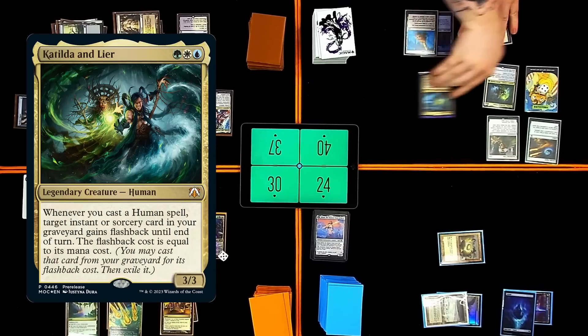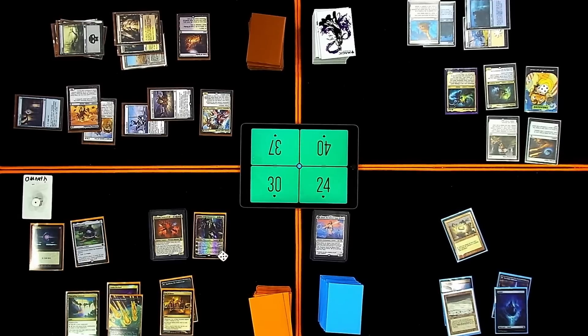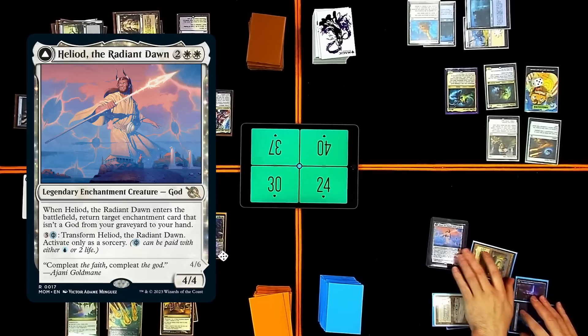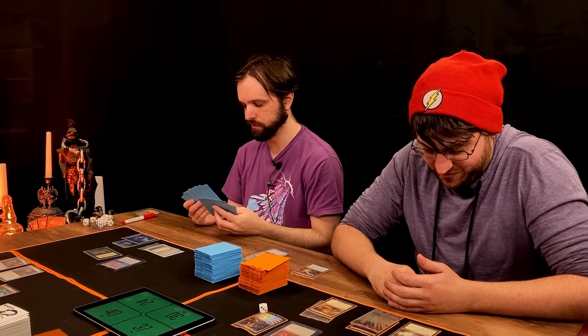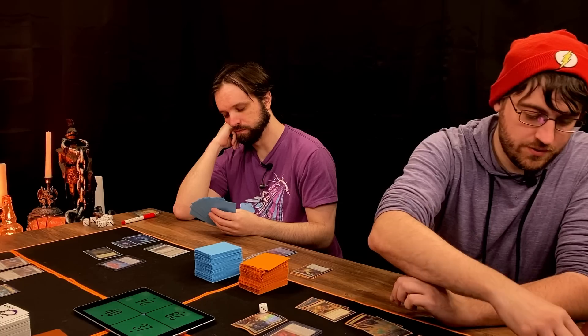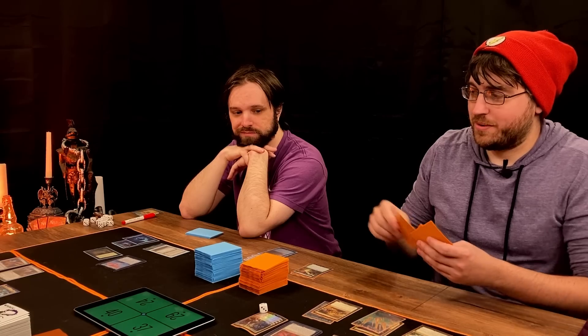Cast Commander and then pass. Untap and draw. Another Smothering Tithe trigger. I do not care. It's the... Look at that. What I'm going to do is put Smothering Tithe back in my hand. I have miscalculated and my hand is over full. I'm going to discard Displacer Kitten because it doesn't do very much right now. Nine, ten. Voting ten mana. Go to my turn. Draw. Pay the two? No, you got it. Thanks. I'm going to look at the top card of my library — it is not a thing, so I will put it in my hand. But it gives me a land for turn.